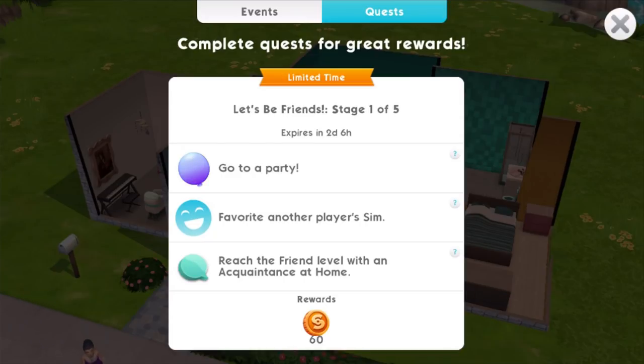It expires in two days — is that something that comes back? Yes, these will cycle through. I did one that was 'let's be enemies' and they have five stages. Currently we have two days and six hours to go through all five stages. You can spend in-game currency to make it go faster. I think normally you get five or six days for all of them.